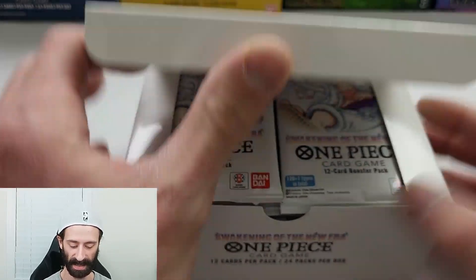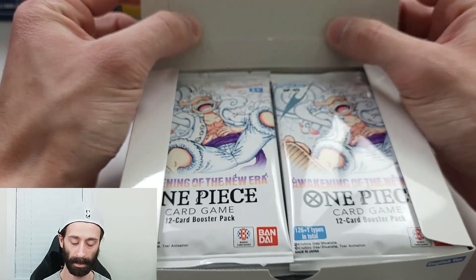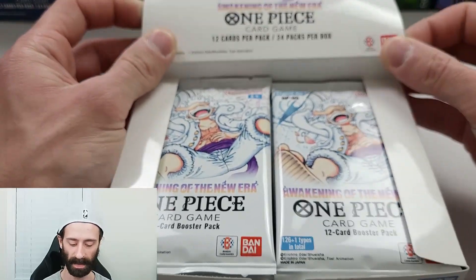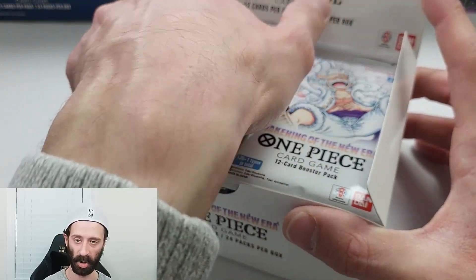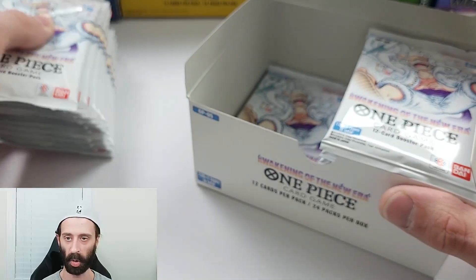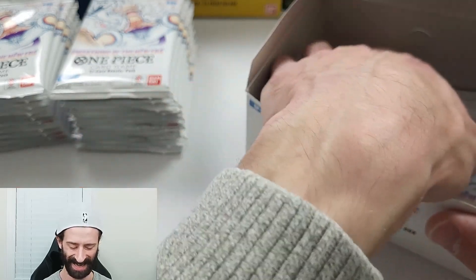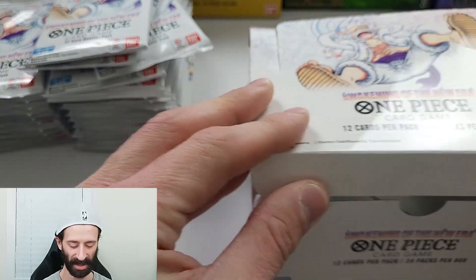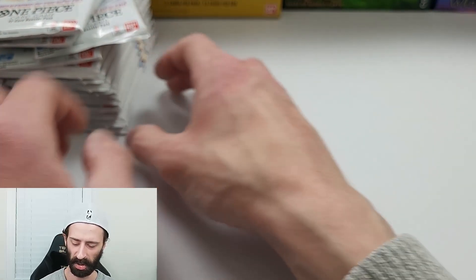What I did know they did in this set was, instead of one manga art — which I believe is the average for all the other sets — they have three in this one. Three manga alternate art cards, and the top one is of course Monkey D. Luffy alternate art manga, which is going for like two grand Canadian right now. Absolutely ridiculous. Insanely hard to pull. But I pulled a manga alternate art before and I believe I can do it again. All you gotta do is believe in the heart of the cards and you can do anything — maybe not anything, but you can do a lot of stuff.